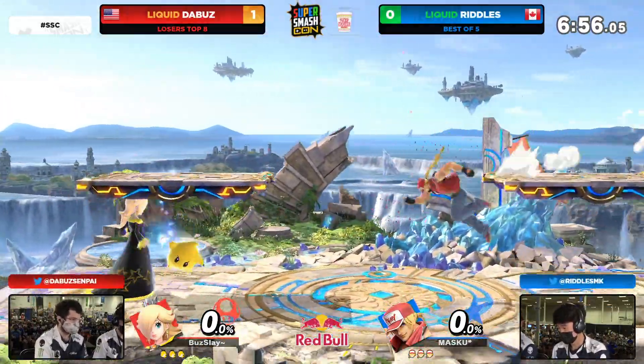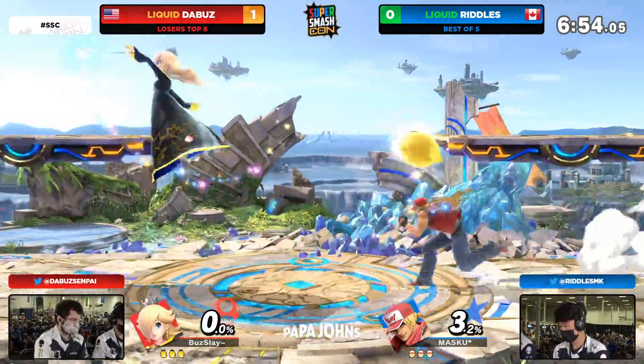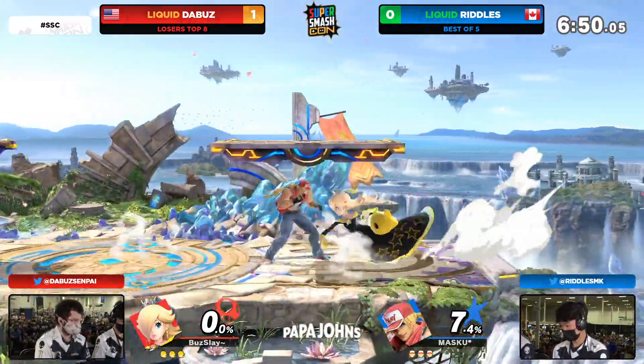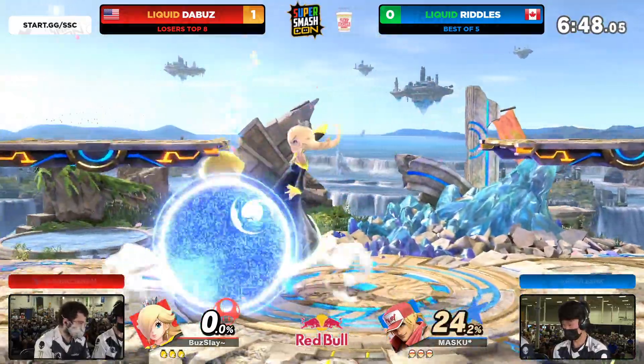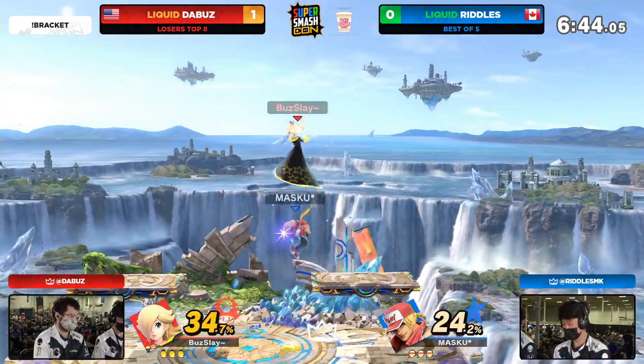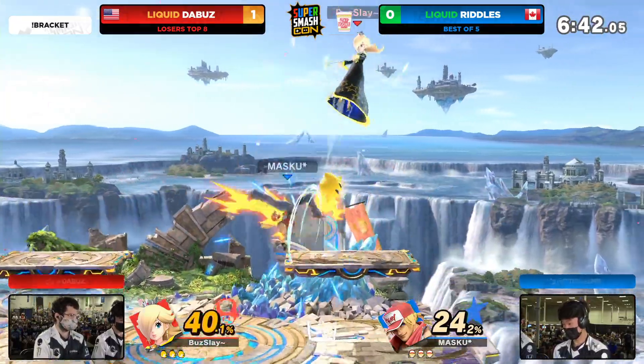Now game number two — taking that game one, the Buzz. He doesn't have as much space on those platforms to work with, so when that Luma's off the table, Riddles is going to be able to get a lot more aggressive, but there are those platforms to help mix up the recovery. And it's a small Battlefield as well, taking away that top platform.